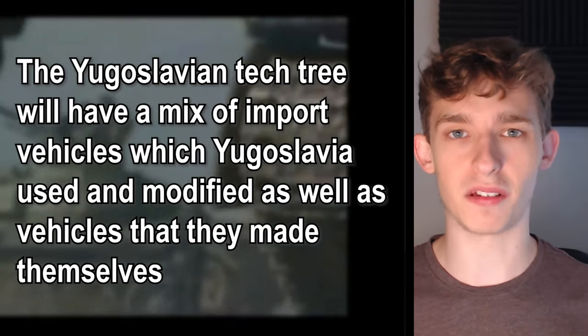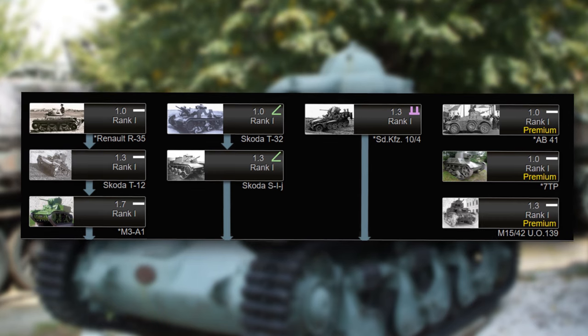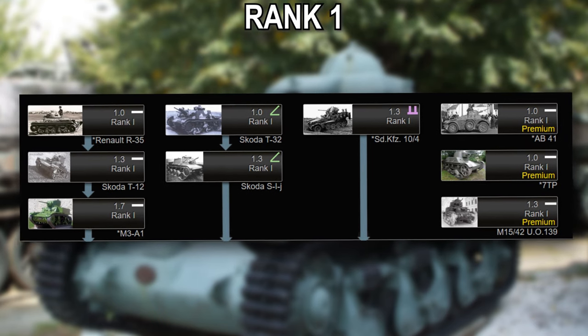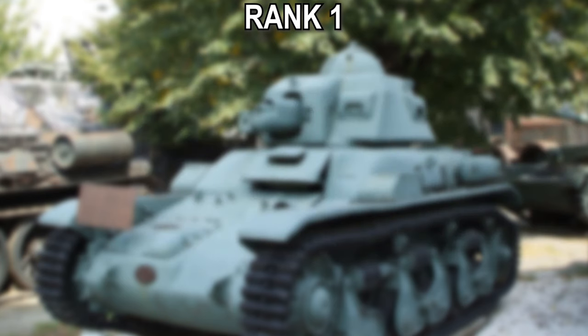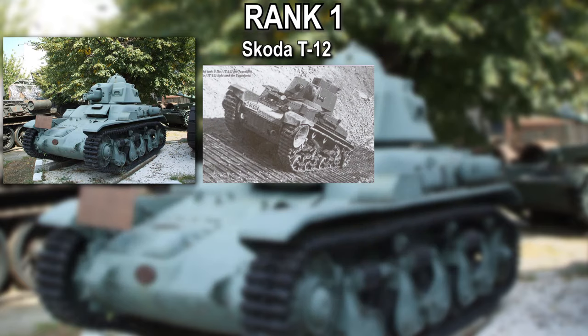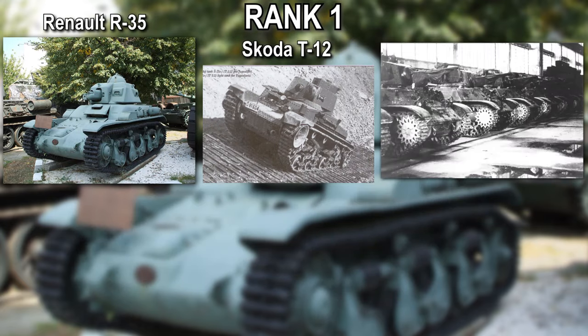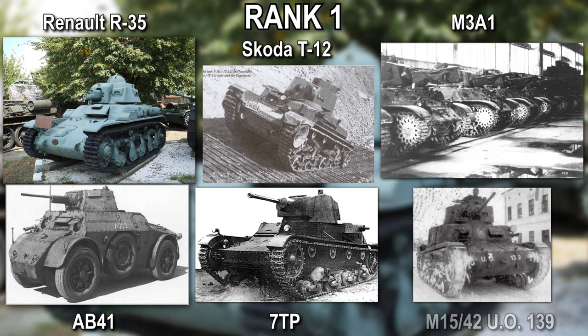Yugoslavia features a mix of anti-air, medium tanks, and tank destroyers. Rank one sees three light tanks in the standard tech tree and an additional three premium vehicles. These are the Renault R35, a French-made light tank, the Skoda T12, a Yugoslavian-made tank, and the M3A1, which is an American tank. The premiums are the AB41, the 7TP, and the M1542U0139.